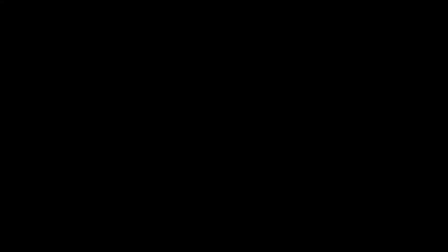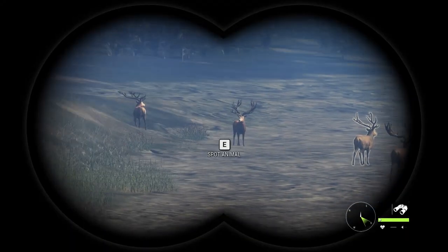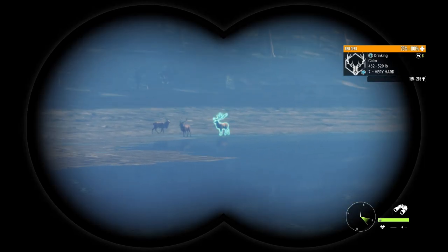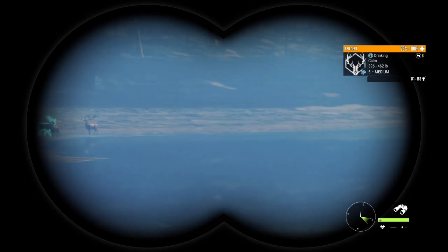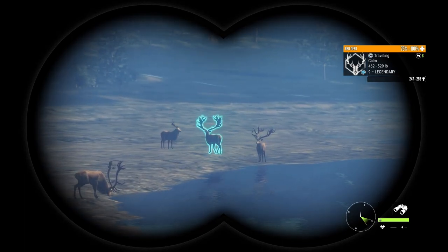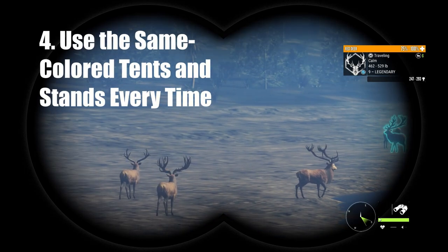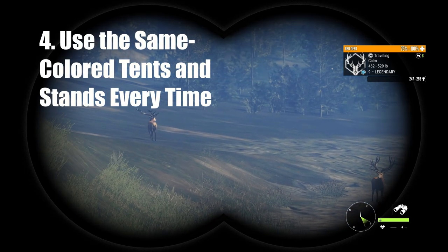Number three: allow yourself one grounded shot per zone. This means that if you climb down from a tree stand or tripod and a big animal runs by, you can take it from the ground. It's still easy to remove hunting pressure that way, but shooting more than one from the ground makes it a lot harder — so use this trick wisely.